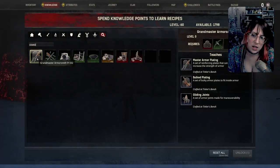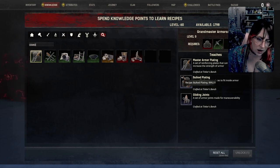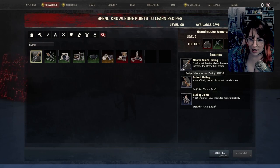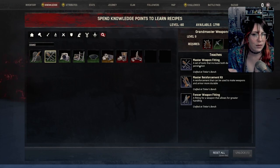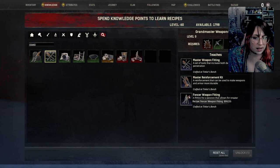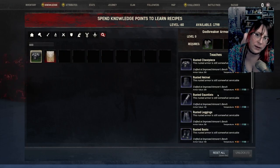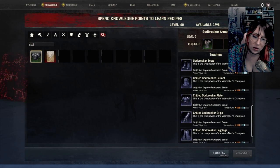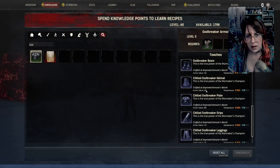I advise going with the Godbreaker Boots first because they heal your stuff, which is quite nice. Now you've come here, you can put a thrall in a bench and make repair kits of legendary variety as well. The Grandmaster Armor Smith is going to teach you platings — bulk plating, gliding dreads, etc. I still just prefer using the lightening kits but sure. The main reason I come here is to get the Master Weapon Fitting — it's going to do one less weapon damage than a hardened steel damage kit and one less armor pen, but it does both of them, which is really nice.